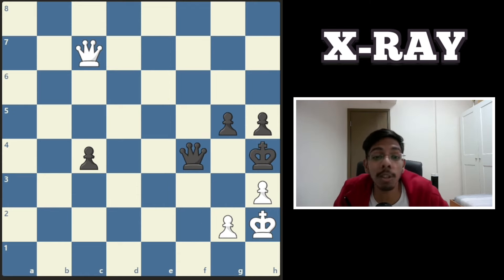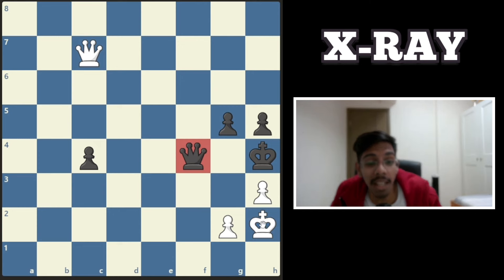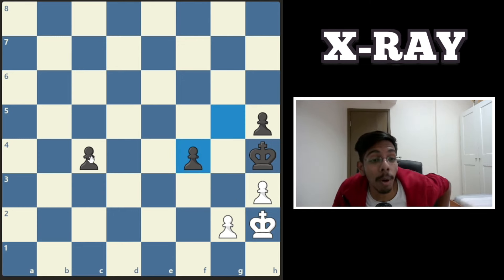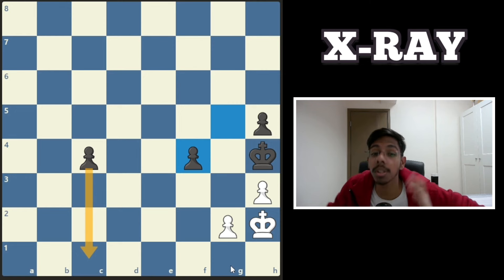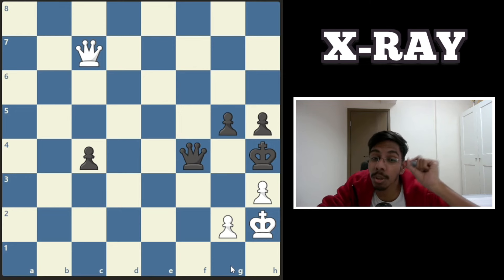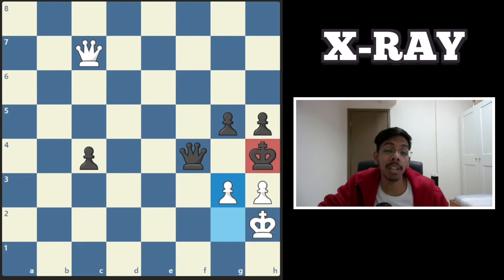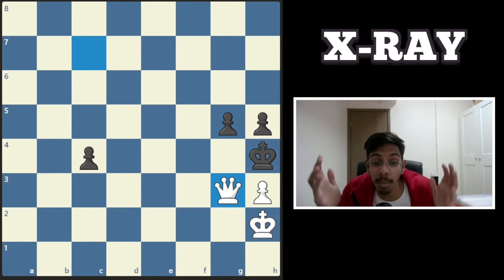X-ray in the endgame, white to play and win. The black queen attacks the king and the white queen — do not be stupid and take the queen, the pawn will run away and you lose. Now it's time for the x-ray to strike. Push the pawn. The queen cannot take it because the white queen protects the pawn through the x-ray. But the queen has to take — the king is blocked in. Takes, takes, and a mate.